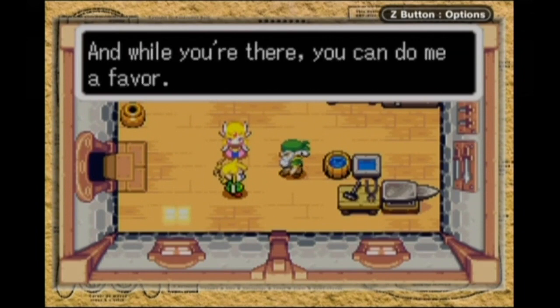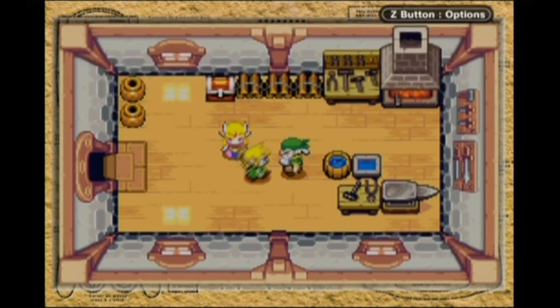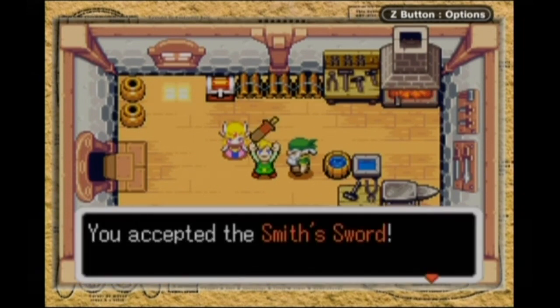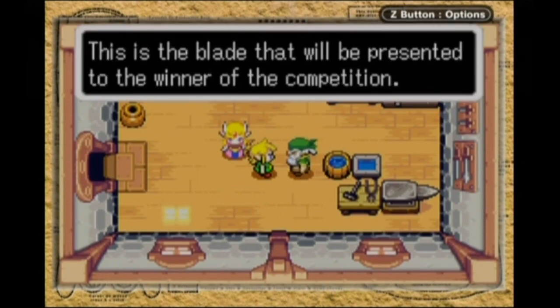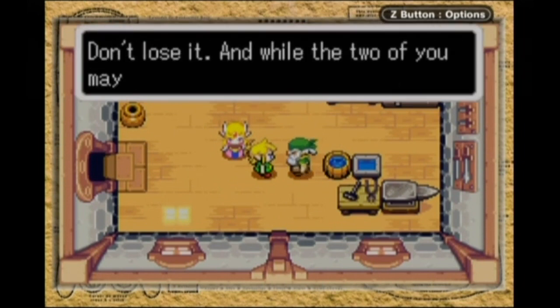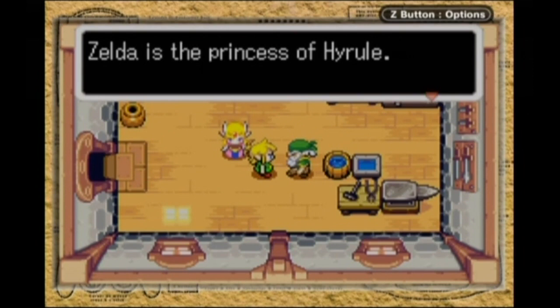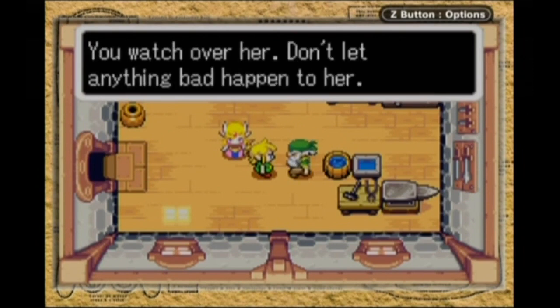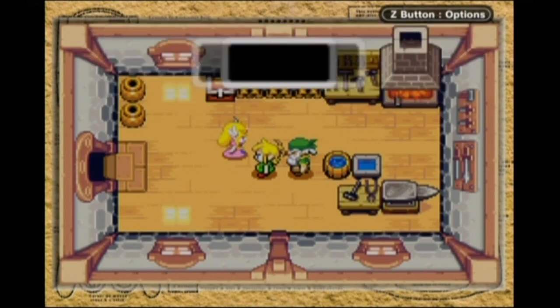The festival only comes once a year. The sword is for the minister — so you want me to play Delivery Boy? Do I get tipped? The winner of the competition — can I enter? No, sorry, the competition's already over. It wouldn't be Princess Zelda without being the Princess of Hyrule. Master Smith! His name actually is Smith, so it's both a title and a name. That's interesting.